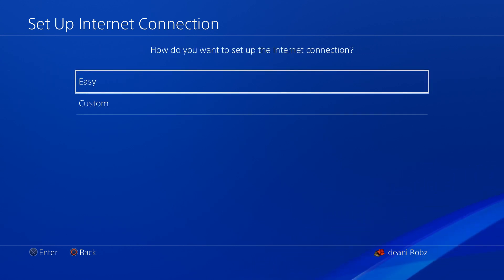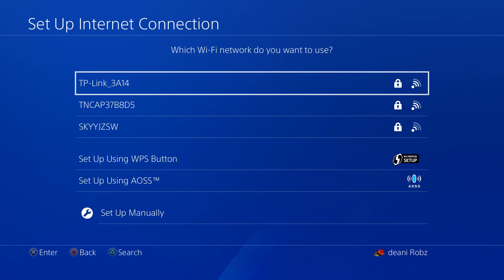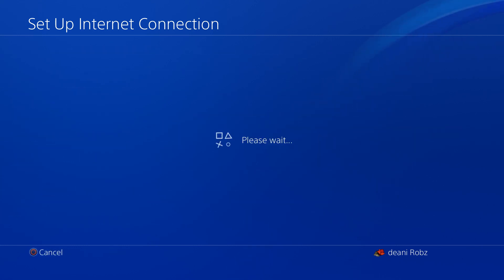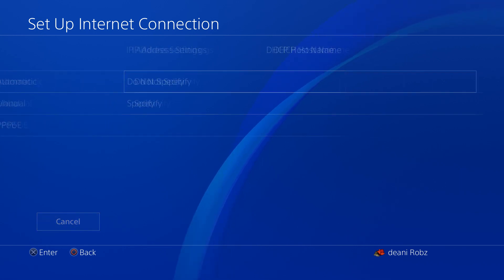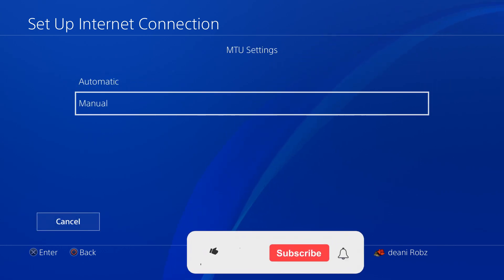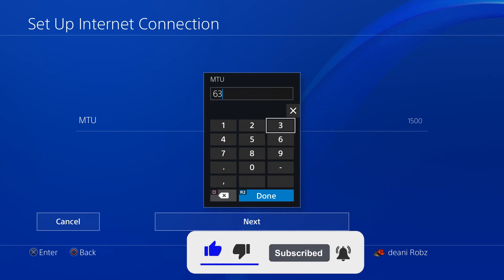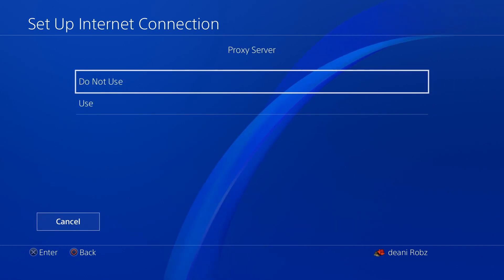Before you start this glitch, go to your internet connection and set up a custom internet connection. Select the internet you are currently using — everything is fine until the very end where we need to slow down our internet speed. Go to IP address settings, then MTU, and set it to manual. I recommend setting it to 3630, which will slow your internet down by a lot.